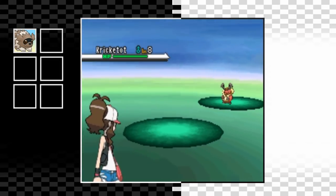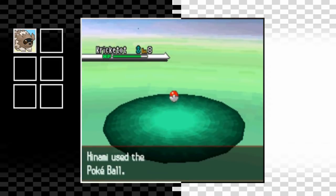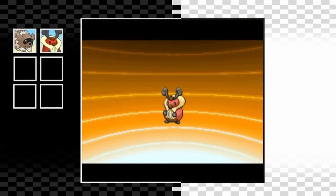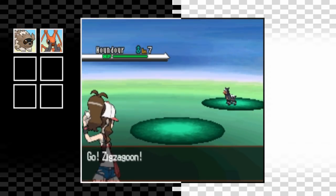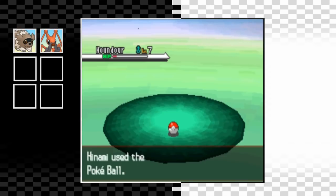Now we can go to the next route. My first encounter here is a Kricketot - those of you who've seen my previous videos on this type of challenge will know I always end up with a weak bug type. I catch it anyway as per the rules, and before I can even get my next team member I beat a trainer where Kricketot goes to level 10 and immediately evolves into a Kricketune. To be fair, for this point of the game Kricketune is pretty OP with some decent stats. I run into one more Pokemon and it ends up being a Houndour - I really like the idea of having a fast fire type on the team.